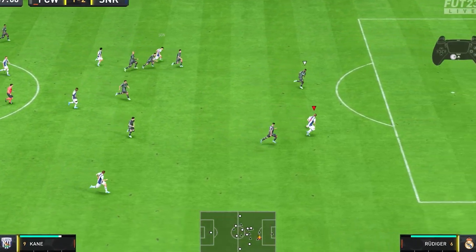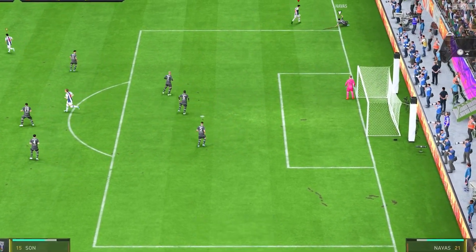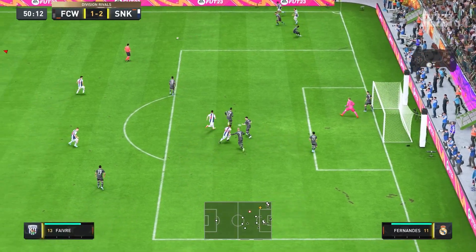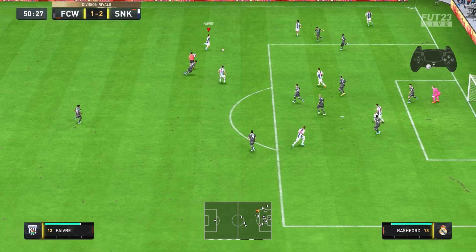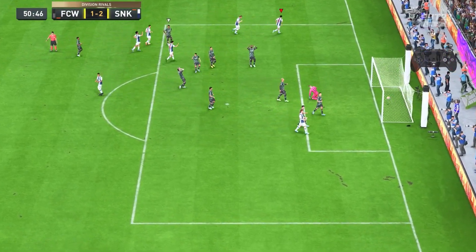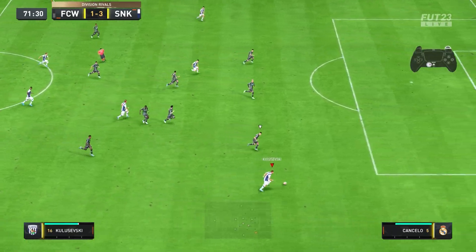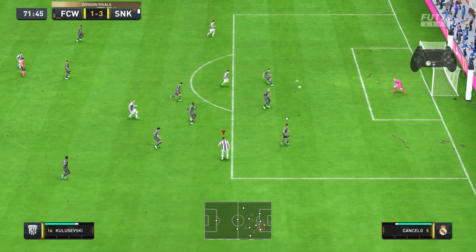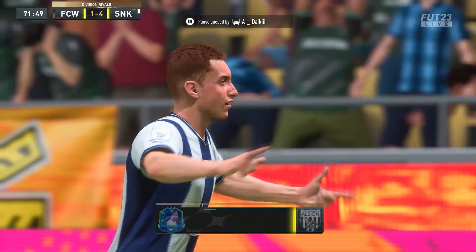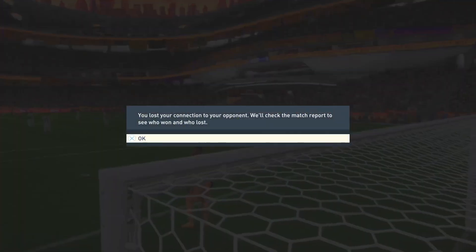Then Harry Kane comes through with a successful green time attempt — it's across the body but Ter Stegen is equal to it. But then again, we see that time finishing come through from Favre. It flies over Ter Stegen — it was a no-look finish and it was a green time finish. Does that go in if we don't green time it? And then, compared to the one game without time finishing where the finesse shots were weak and didn't work, Kulu here flies one into the top corner and sends the opponent to rage quit city.